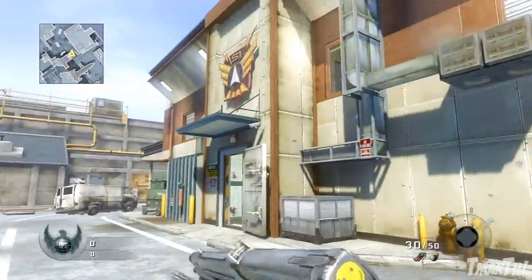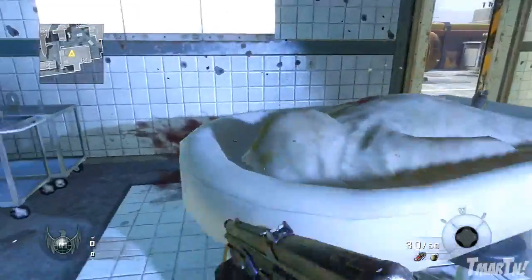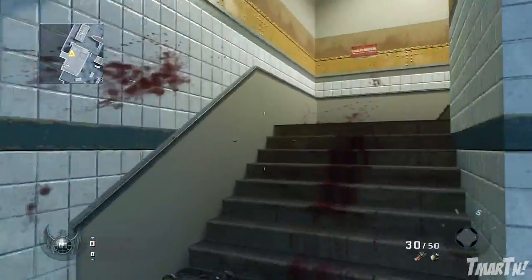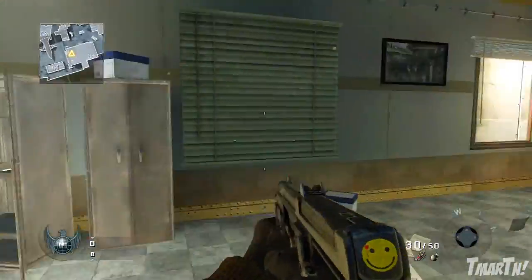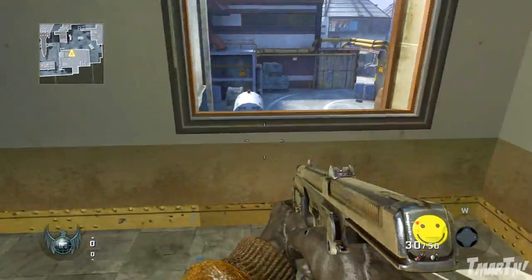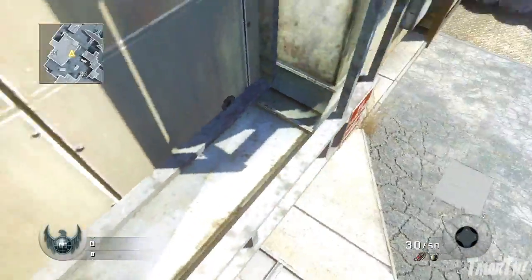Over here there's a pretty good jump spot. This tower is solid — check out these alien decorations, pretty cool. Go upstairs and you can see out in multiple directions from the tower. There's also an alternate way to get up: jump on top of the box, up on the railing, then jump up through the window. Easy.